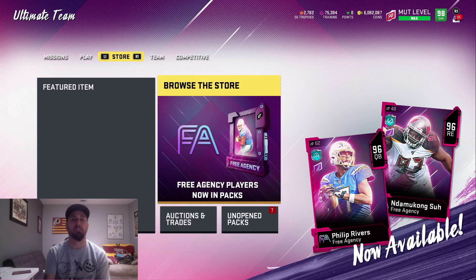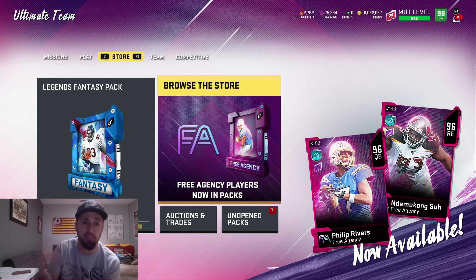First and foremost, you're going to need some training. I'm going to start with 75,000 here just to see how it goes. The best way to get training right now is sniping — the 94s in the free agency promo are going for around 100–105k, which I think is the best training value in the game right now. If you can snipe some 92s as well, they're going for around 40–45k, which is a good method too. But the 94s seem to be cycling the quickest, so around 105k and below is what you want.